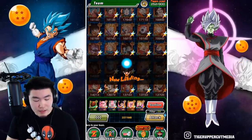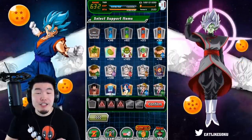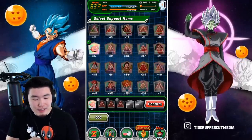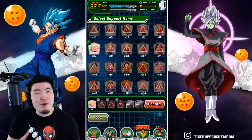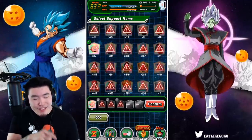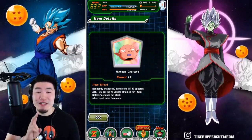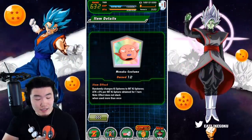So there's the team. In terms of the nuking item, you can use anything. But since I like to match the type of the item to the type of my attacker, we are going to be using the Monaka costume. You can also use the Dabura Cookie, the Lemo, the Chilai, or the Takoyaki — it's totally up to you.